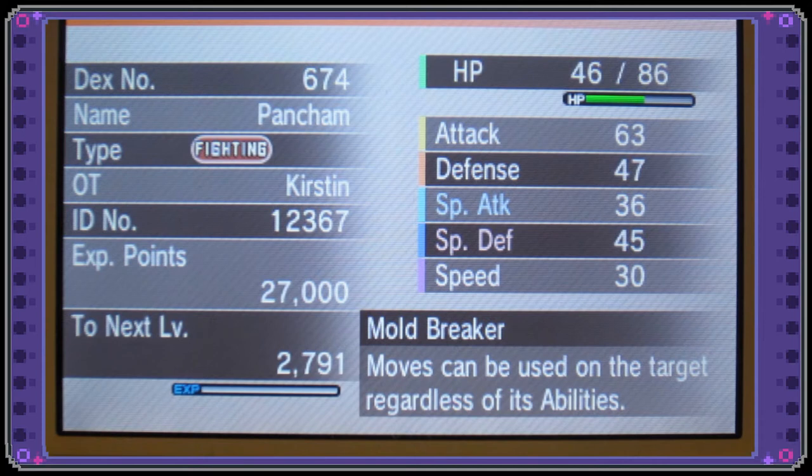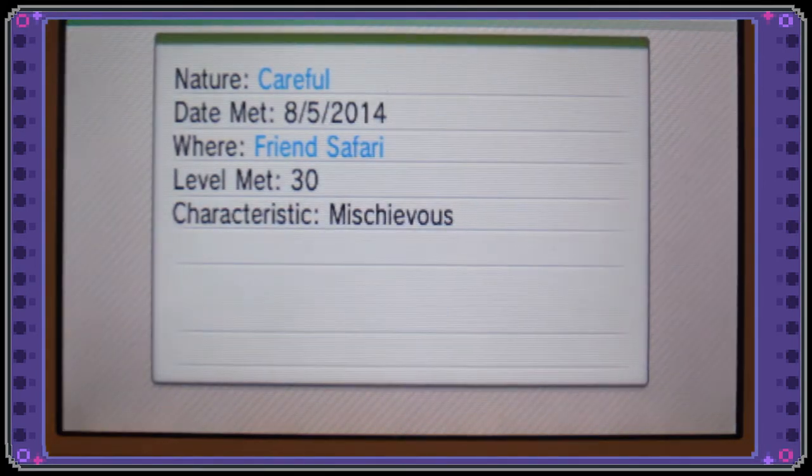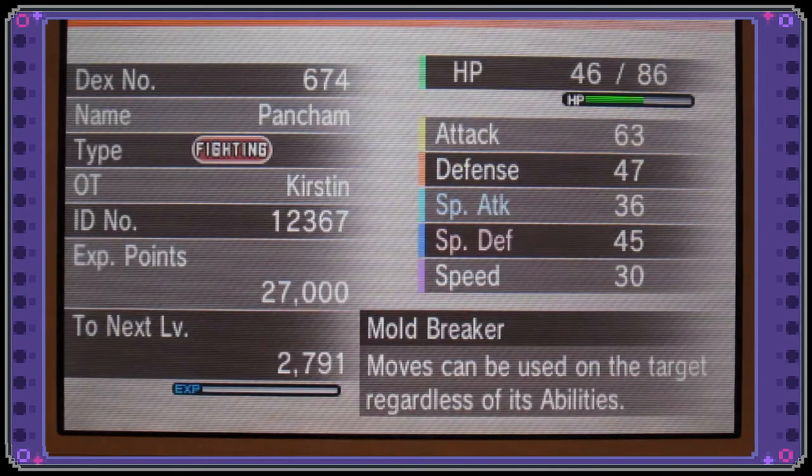Okay, so let's check this Pancham out. It has Mold Breaker. It has low Special Attack and high Special Defense — I hope that's good because it's got a Careful nature. That's neat.